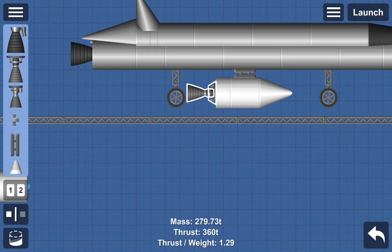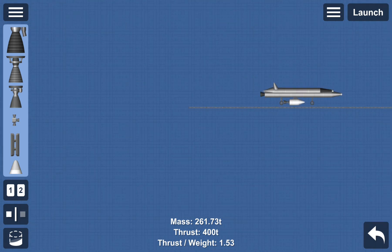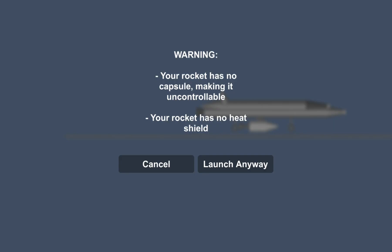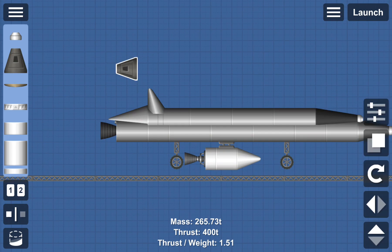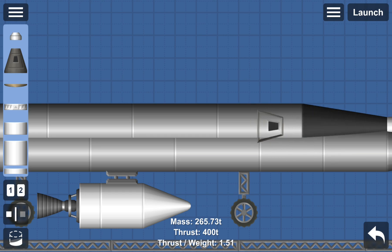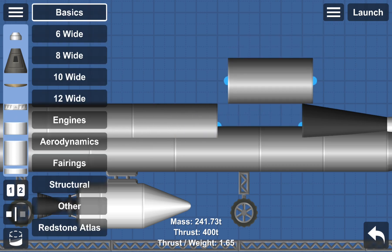We could put this engine in, which seems like the right choice to me. Anyway, let's switch the rover wheels on. Wait — I forgot to put this thing in. I'm just gonna use a probe then.